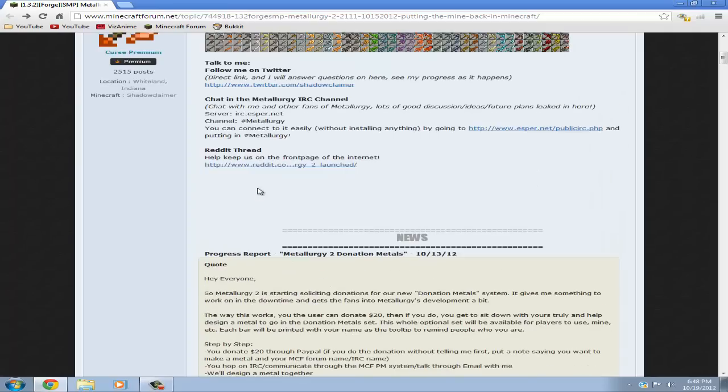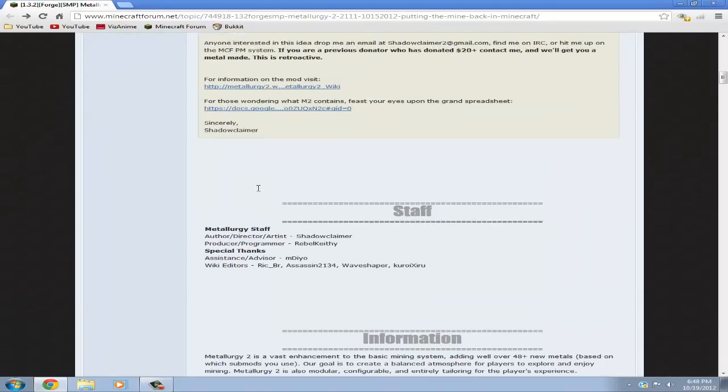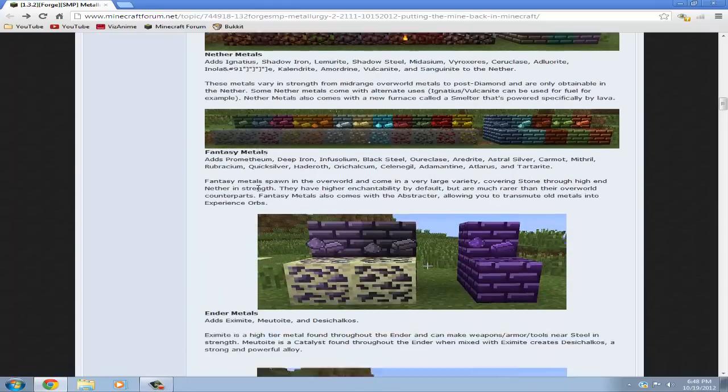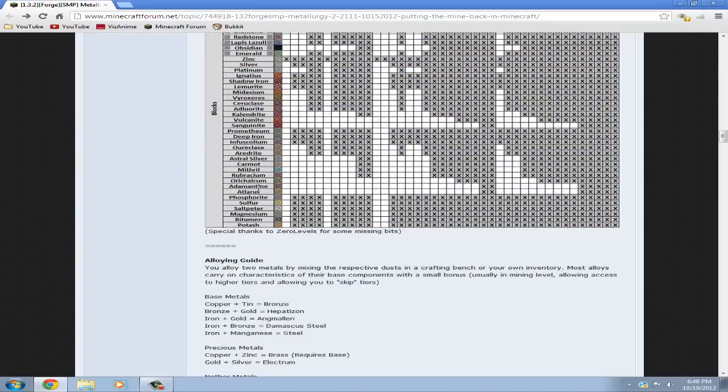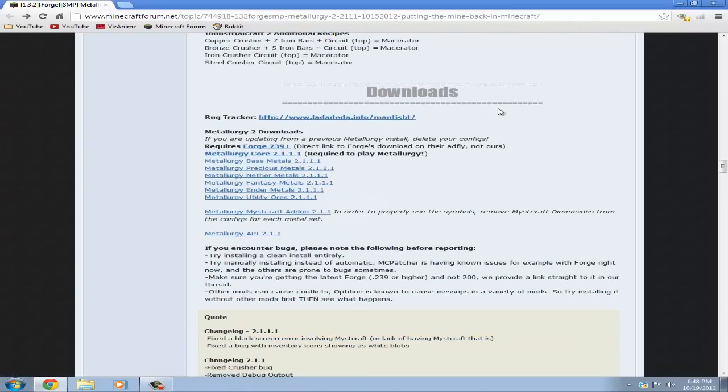I'll have the link in the description below. Just go to the link and scroll down — here are the ores — and keep scrolling until you see the download section.